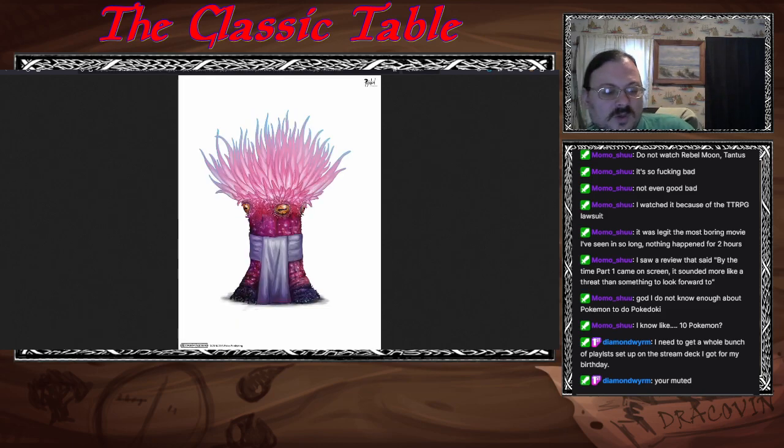Moving on to these people that look like sea anemones — the Vildraru. They were introduced in Escape from the Prison Moon, which was the 8th Starfinder Adventure Path in the Against the Aeon Throne Adventure Path series.